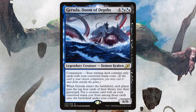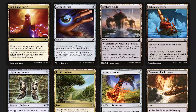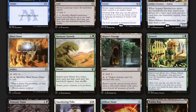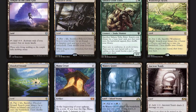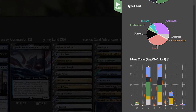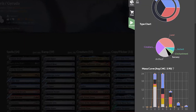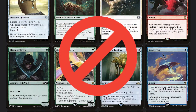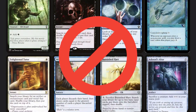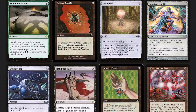If you want to run Gyruda as your companion, you'll have to run only even CMC commanders and only even CMC cards. So how does running only even cards affect the deck? Well, first of all, it messes up the curve. You can only run a few CMC 6 cards to maintain a good curve, so you mostly have to run two and four CMC cards, which eliminates a lot of options. This means there are fewer staples to lean on and your deck will be more unique but harder to make. You can also run some zero CMC cards if you have a higher budget.